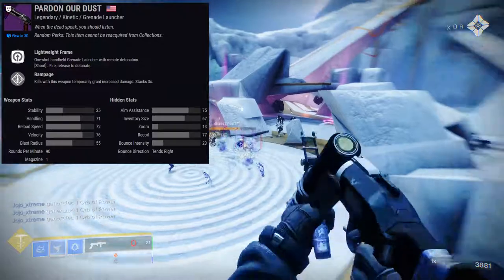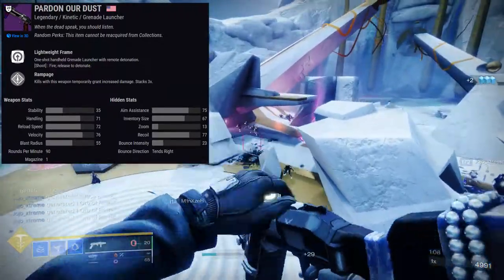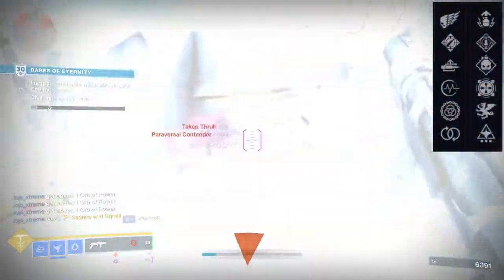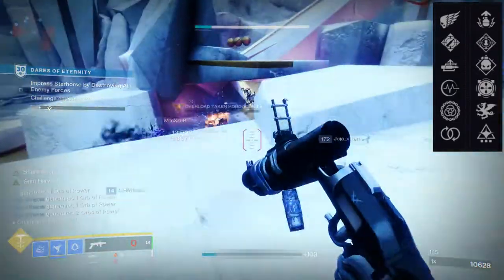For the perks themselves, I'm pretty on the fence, so let's just get right into them. For the first row, we're going to be looking at Killing Wind, Ambitious Assassin, Auto Loading Holster, Pulse Monitor, Ensemble, and Perpetual Motion.